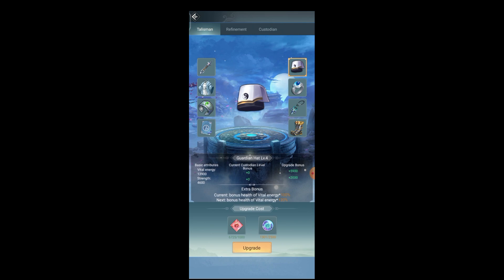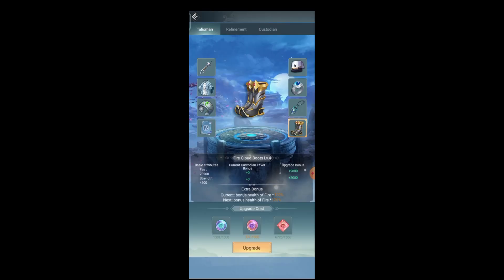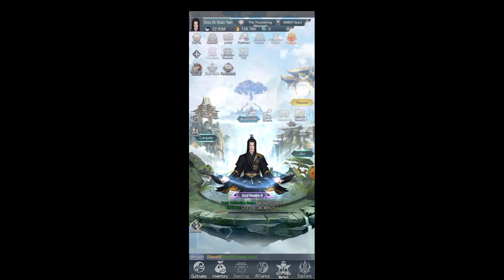Now let's focus on the Guardian Hat. As you guys can see, the Guardian Hat is useful for vital energy and strike. What I like about it is the Origin Ascent material — you can get it from the Demon Tower or operation events. If you guys don't know about the Demon Tower, I will show you after this. We will go to the Demon Tower to see how to obtain Origin Soul and Origin Essence, so we can try to upgrade this talisman.